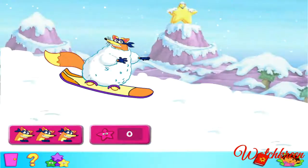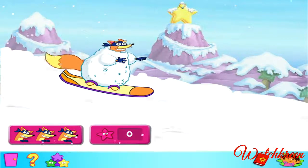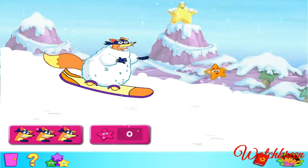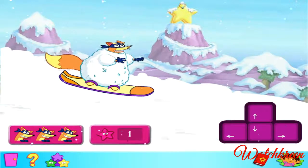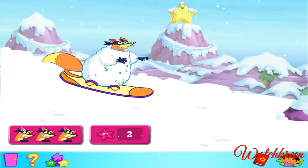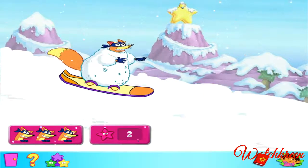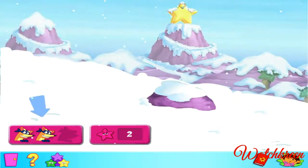¡Vámonos! Come and do some super slalom snowboarding. Swiper's having some holiday snowboarding fun. Help him catch as many stars as possible as he goes down the mountain, like this. Or jump up to get them using the up arrow key, like this. But make sure you jump over the rocks. If you hit one, you'll lose one of your chances. You have three chances. Are you ready to get snowboarding?